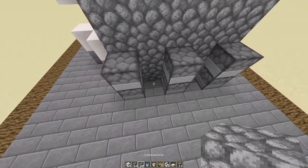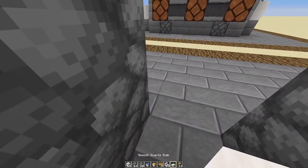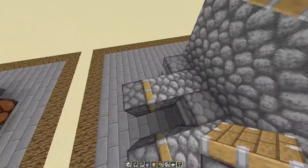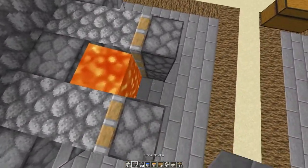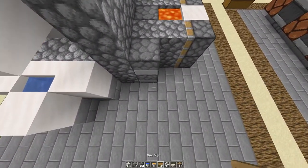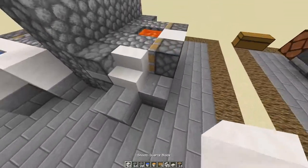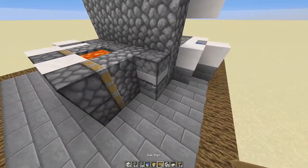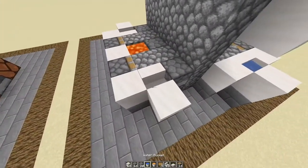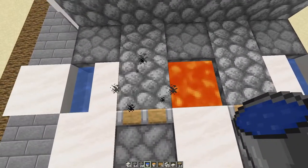Now moving on to this side. The cobblestone is going to be flowing through here, so we want to place our pistons this way. Now you want to place your lava in the middle. Then go ahead and place your stair blocks right here — same procedure as before, just water lock them. Do the same on the opposite side. Now both of these are also going to be working cobble generators.